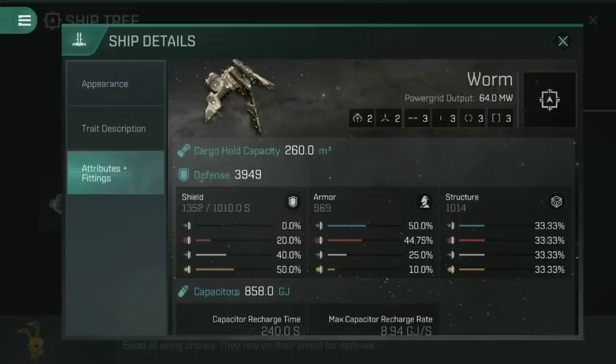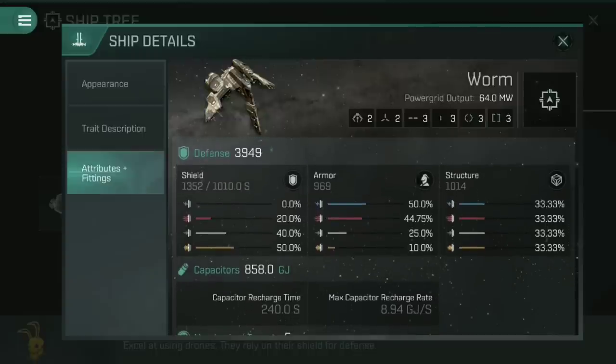So if we look at the Worm, it's got two drone tubes that can launch only small drones, two high slots, three mid slots, three low slots, and then three power grid and mechanical rigs. An important point here is the power grid of this ship itself — 64 megawatts is incredibly large for a frigate, and is a key part of how we build this ship later on. Defensively speaking, it's fairly solidly tanky: 1,352 on shield, 969 on armor, 1,014 on structure, with a total defense of 3,949.